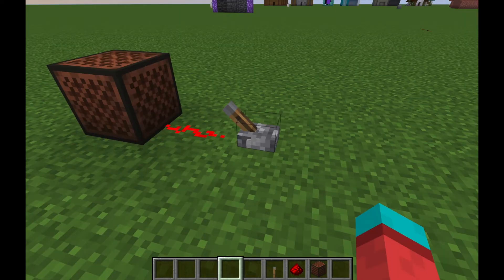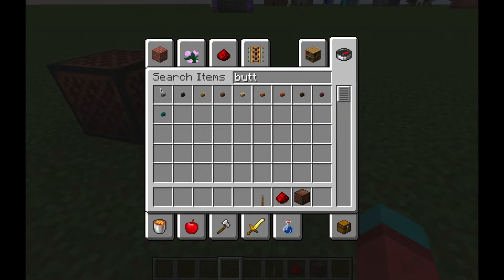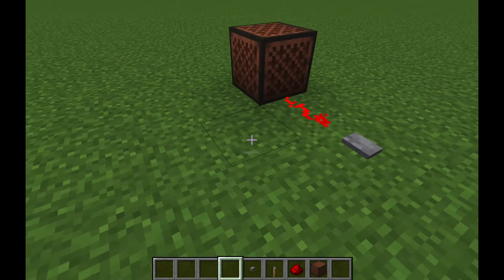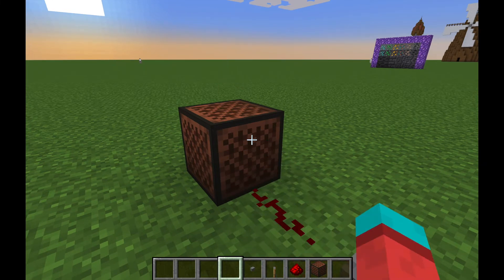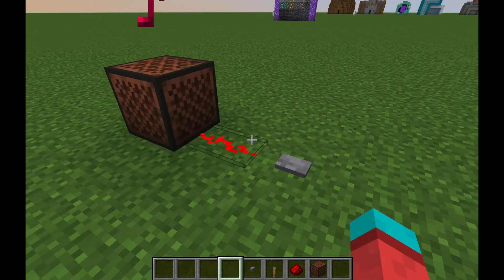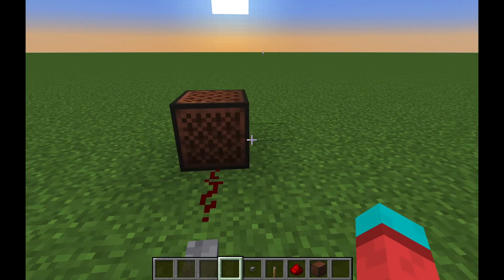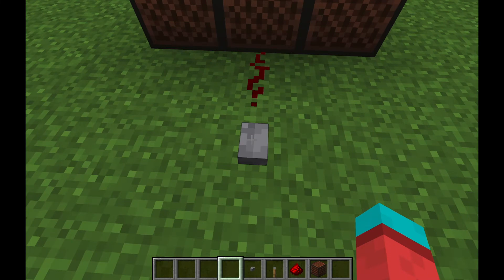Note blocks are powered by redstone but work best with buttons, because then they don't have to be turned off — they only turn off automatically. If you right-click them it will change their note. This note will be played all the time when the block is powered, and if you put multiple next to each other they will make a nice chord.